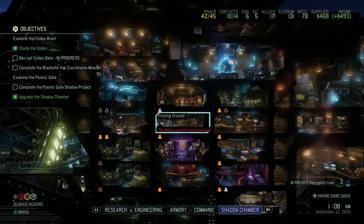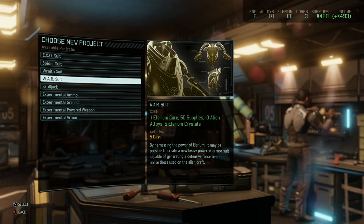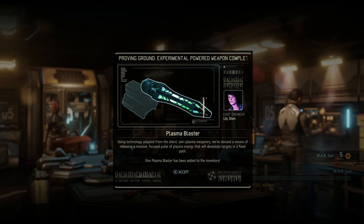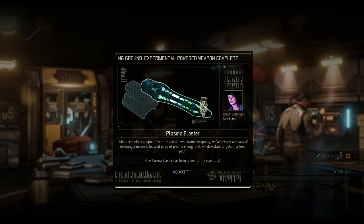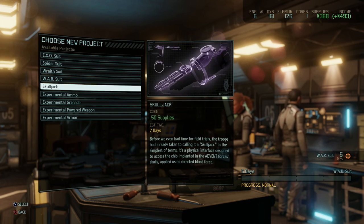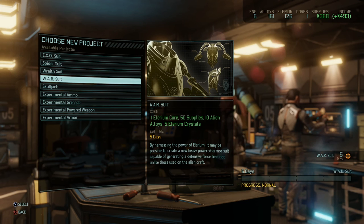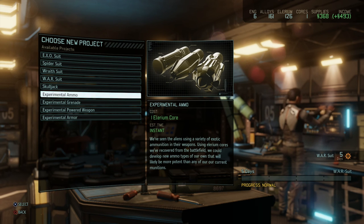Going to the proving grounds to start building a few more things. I really like the war suits — let's go with another war suit. And build one more experimental powered weapon to go with it. A plasma blaster — using technology adapted from the aliens' own plasma energy, it devastates targets in a fixed path. One plasma blaster added to inventory. Do we make another raid suit? That reduces carry capacity and we don't benefit from another one. Let's go for another ammo type instead.